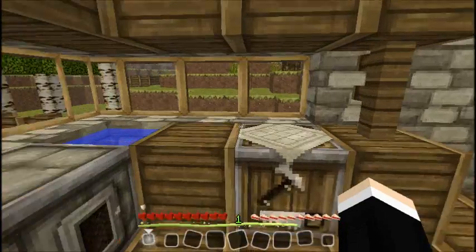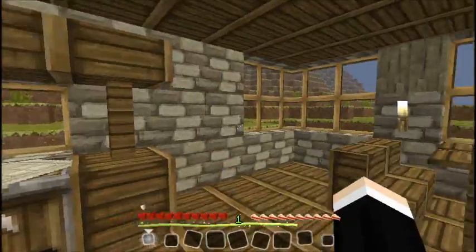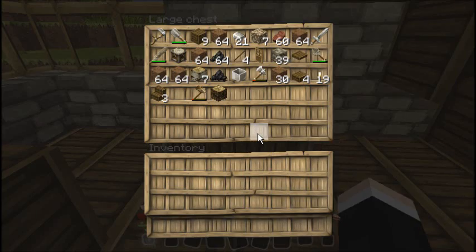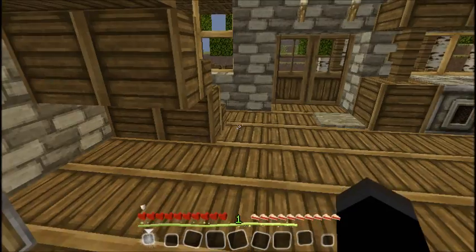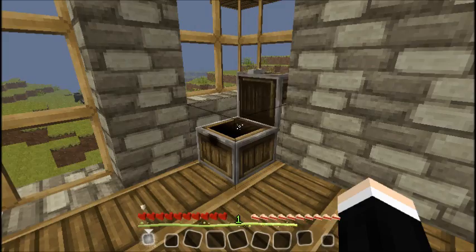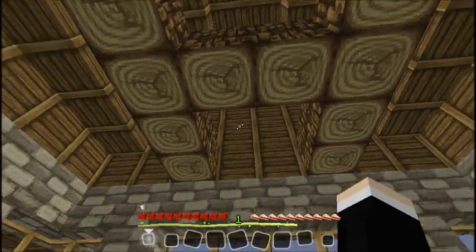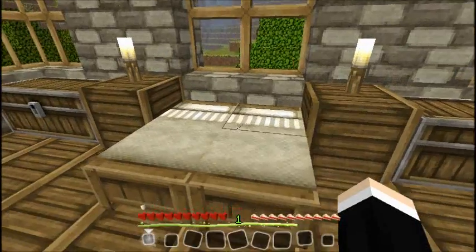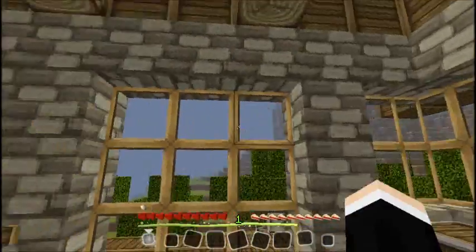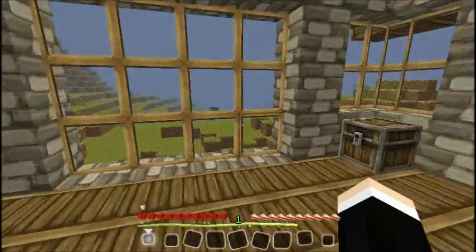It's a bit laggy here. So obviously we got — I think we've seen this bit — we got the kitchen, then we got the dining area and a chest. Yeah, I put all my stuff in there. And this is my sleeping area as you can probably tell. So yeah, this is basically my farmhouse. It looks more like a normal house than a farmhouse.